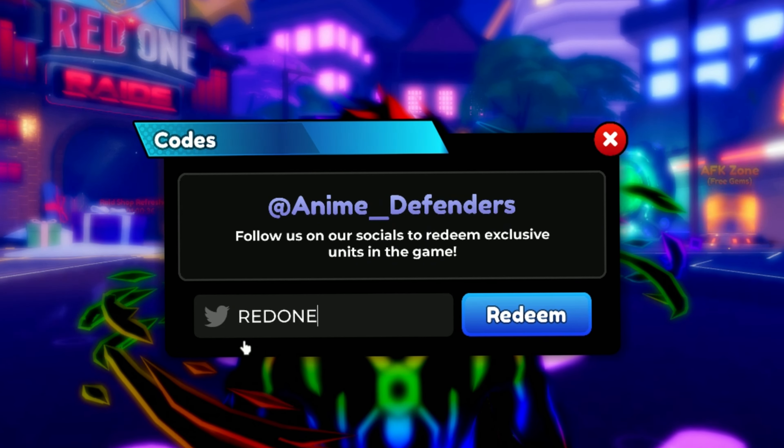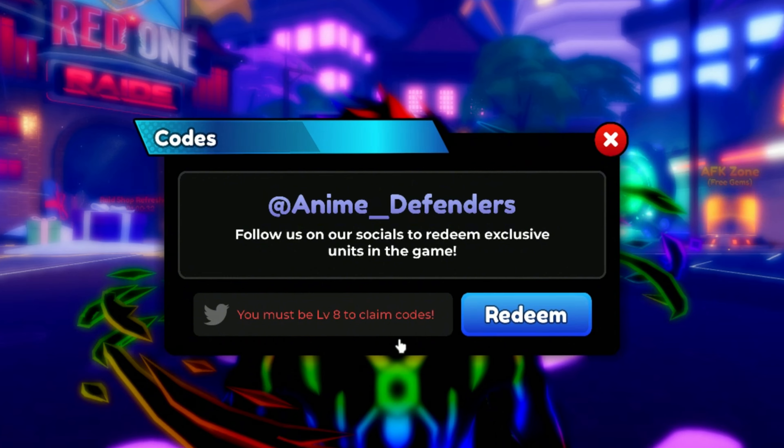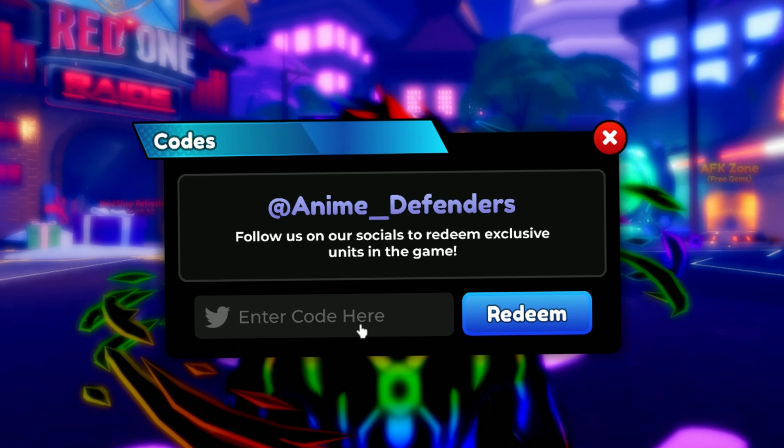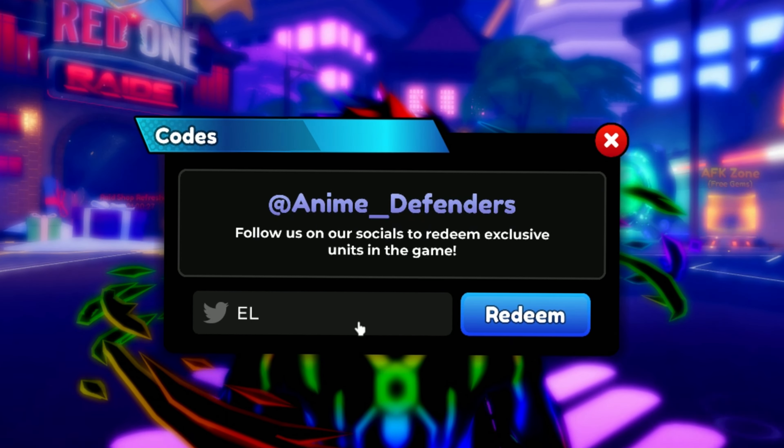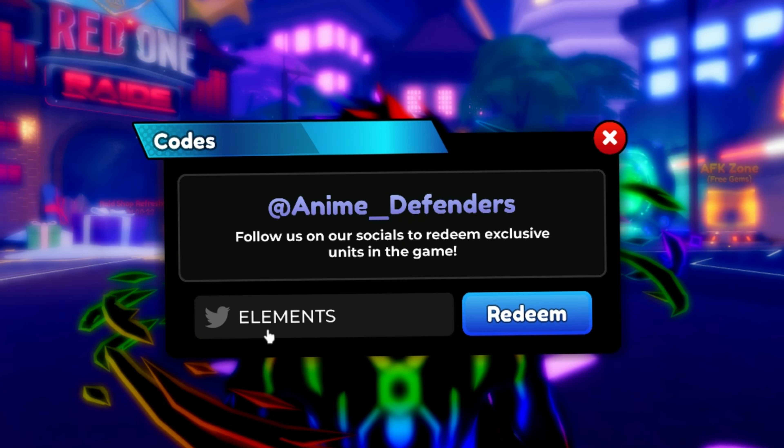The first code is "red one". This code gives you some rewards in Enemy Defenders, and you must be level 8 or higher to redeem this code.